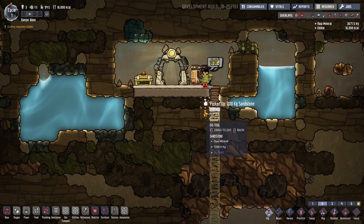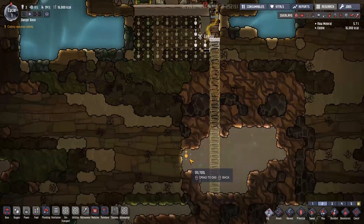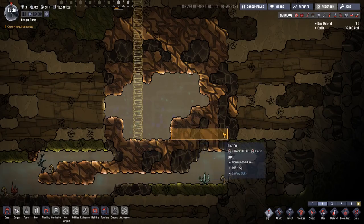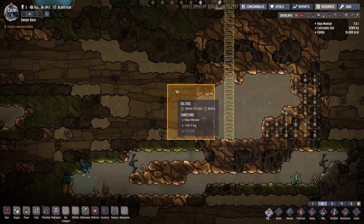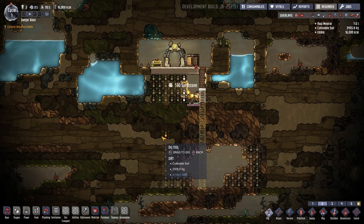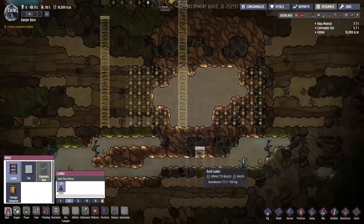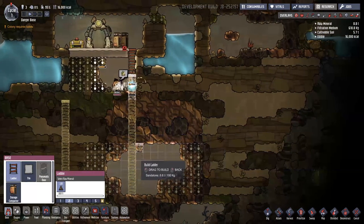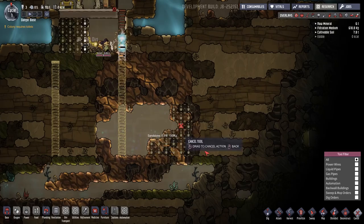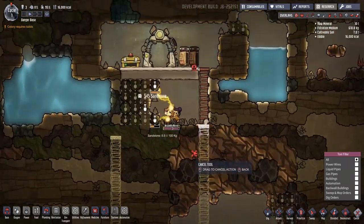We're going to dig out all of that area and create a big space down here, giving us a load of stuff and everyone something to do. I'm running the dig pattern down through here. I'm wondering whether to build a wall and have this water just come down into one section, then sort of run that over the top. We'll let them get on with that.